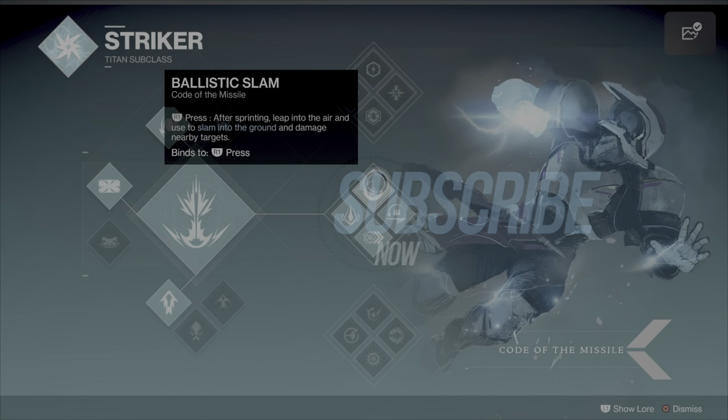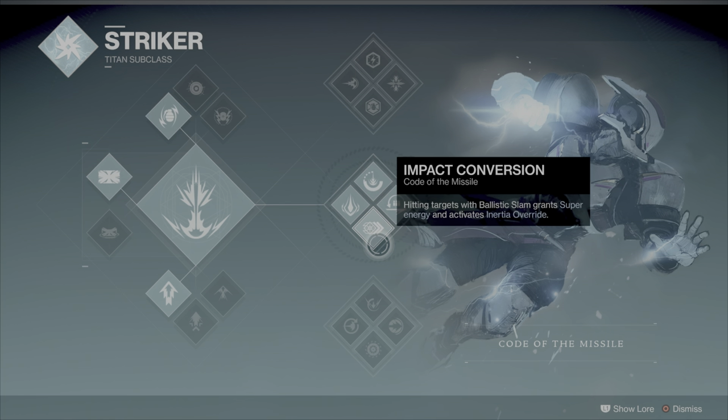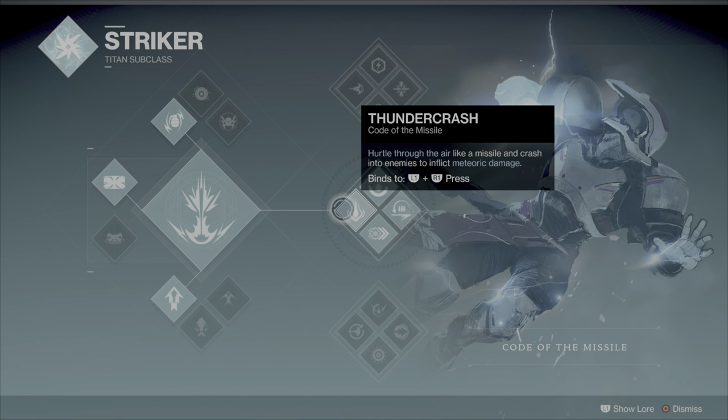The goal of this build is to have explosive, fast-paced gameplay, so I'm going with middle tree Striker Titan — Code of the Missile. It has a great trait called Ballistic Slam: after sprinting, leap into the air and press R1 to slam into the ground and damage nearby targets. Using Ballistic Slam triggers Impact Conversion, which grants super energy. It also activates Inertia Override: picking up ammo during a slide reloads your equipped weapon and increases weapon damage for a short duration — like a mini Rampage.